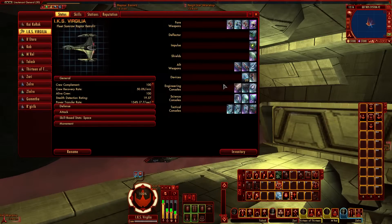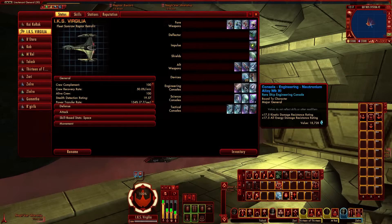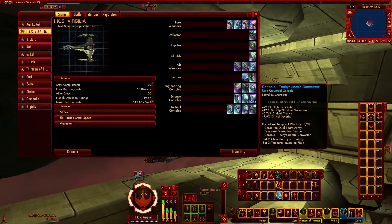The engineering consoles are where things may be changing. Currently I've got Ablative Armor and a Neutronium Alloy for resistors — Neutronium is blue Mark 11, and the Ablative is purple Mark 11. I'm going to swap these: probably running Monotronium for kinetic resistance, then either Ablative, Neutronium, or Electro-Ceramic when facing Borg. Being a Raptor, I'll take whatever damage resistance I can get. The last engineering console is the Tachyokinetic Converter — the second part of the Temporal Warfare Suite — giving plus 22.9 to flight turn rate, plus 17.2 Starship Graviton Generators, so better Tractor Beams and Chroniton Torpedoes.